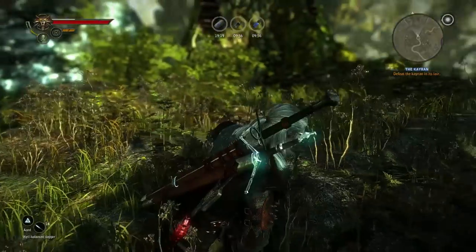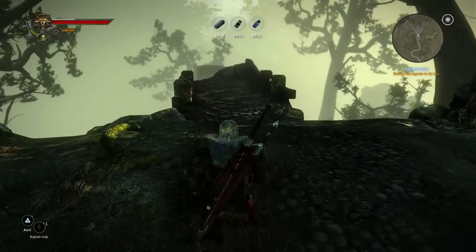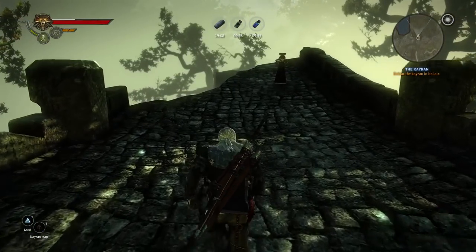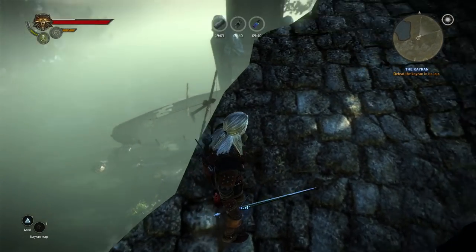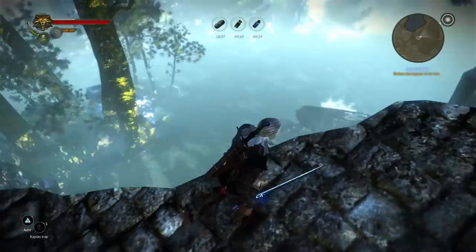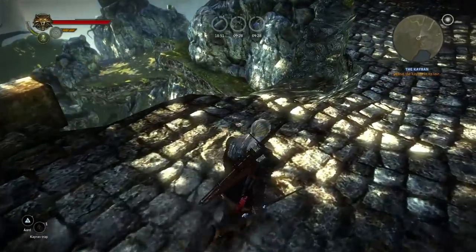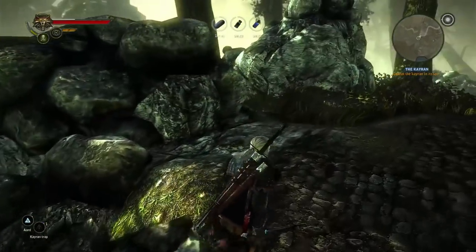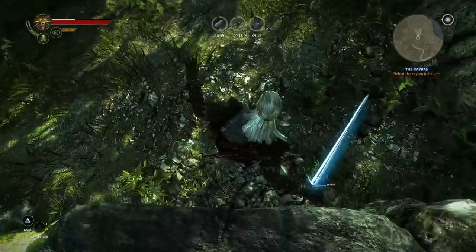Alright, alright. One last thing - let me make sure that it's on the trap. Okay, I think we're good. Silver Sword. Oh my God, those ticking timers are making me nervous. Where are we? The boat. You descend into the lair. I'll stay on the bridge and pull it out onto the bank. Take care - it'll be extremely dangerous, even on land. How do I descend into the lair, ma'am? So we're gonna find the Kayren. My timers are ticking, I need to do this quickly.